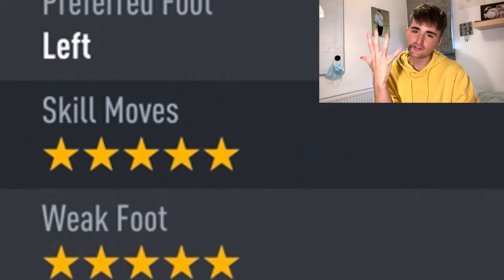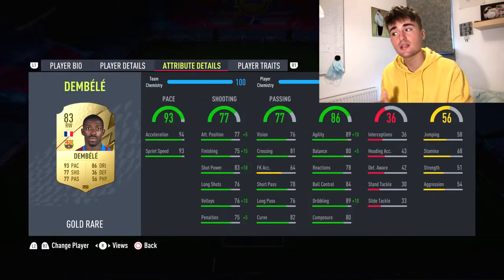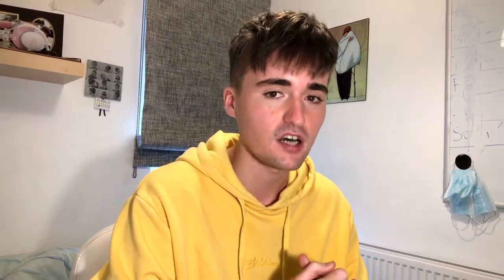Coming in at the RAM position — you know who it is — it's Ousmane Dembélé. Five-star five-star, high attacking work rates, insane dribbling. Similar to Vinicius Jr, you need a Dead Eye or Finisher. I've gone with Finisher on Dembélé because I'd rather have better shooting and dribbling than shooting and passing. Don't put a Hunter on him — he doesn't need the extra pace.